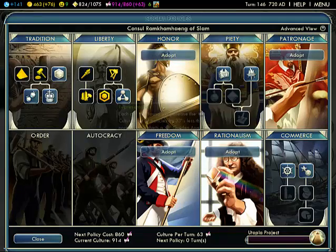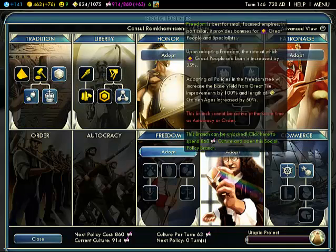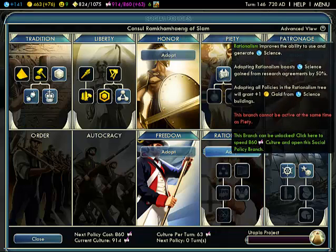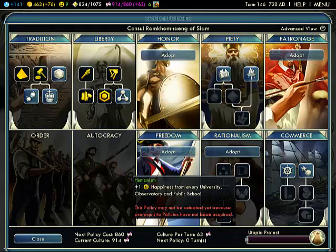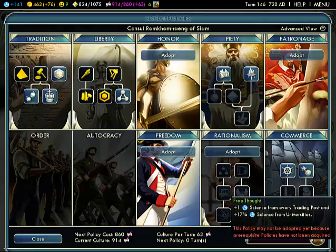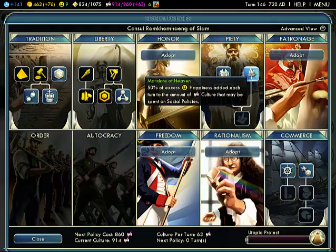Adopt policy. Let's see — monarchy. Oh, you can get freedom and stuff. Freedom is best for small focused empires. Can't have this at the same time as piety. But I don't think there's really anything that good here. Not really great, but I don't really have anything in here.